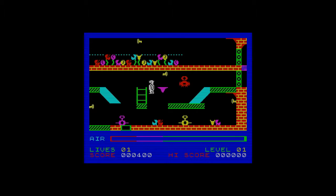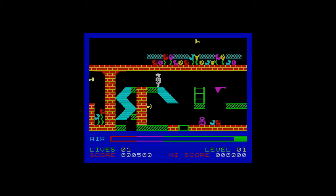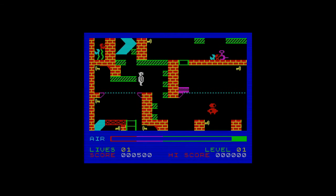I need to go over here and collect this key. I think dropping down there is going to be dangerous. What I might do is take the same path as I did before, because the green bit at the side can get me up to where I need to be.